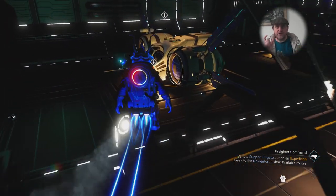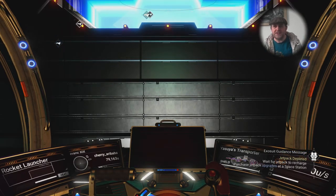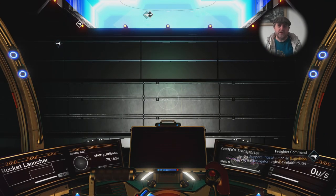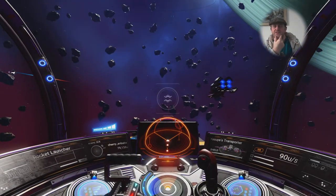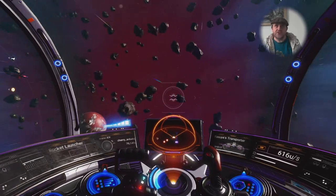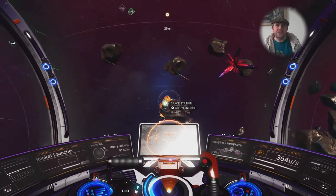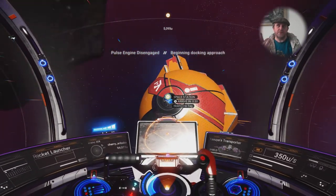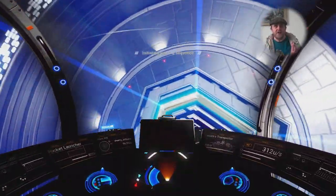We're going to be heading over to the station now. I'm going to be looking for navigational data in those little blue cubes, orange cubes, or flat disks. Getting navigational data will allow me to get maps from the cartographer for alien sites, so I'm looking for a monolith. I also need to dig up some salvage tech so I can get the conflict scanner blueprint and the economy scanner blueprint, because I need to find an abandoned area of space and a trading post to get a trinket to hand in at the portal to find another portal.